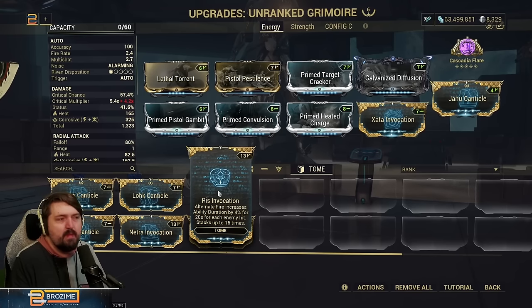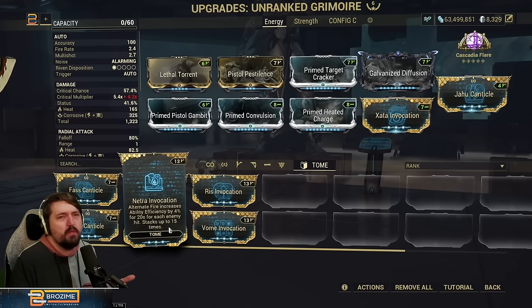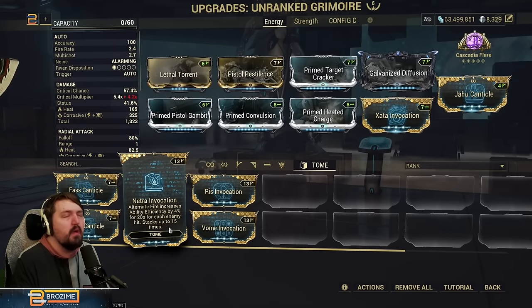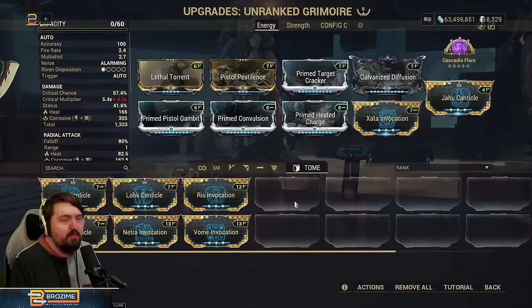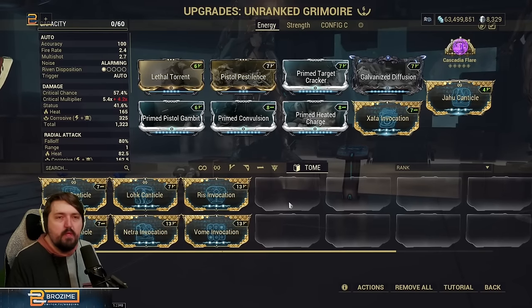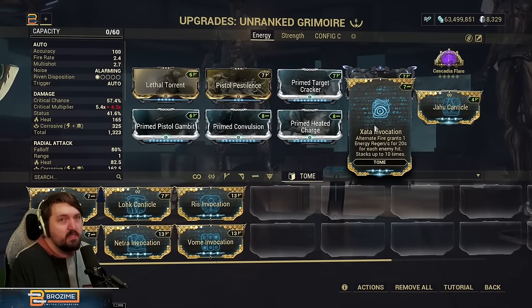I could see using the duration Invocation if you want to be more lazy on your Zaku build, for example. For Netra — the efficiency one — usually we balance efficiency on a build when making it, but if you were really considering this, you could dump efficiency on a mostly-channeled-ability Warframe and then snapshot this to essentially have a lowered channeling cost permanently. In general, all the Invocations have their place. The three ability-stat Invocations are V polarities, and Zada is a dash polarity.